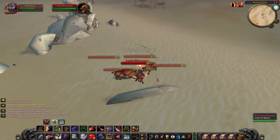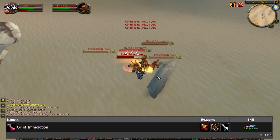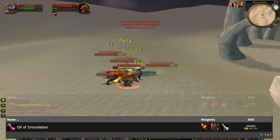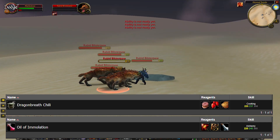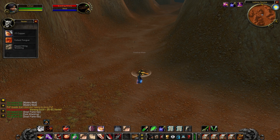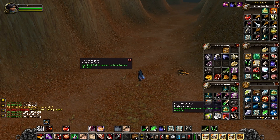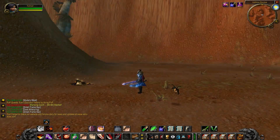Both consumables are easy to farm. Oil of Immolation costs one Gold Thorn and one Fire Bloom — a complete joke to farm, so you should always have it on you. Dragon's Breath Chili requires one Mystery Meat, which is everywhere, and one Flame Sack farmed from whelps in many zones. The whelp farm spots are great in vanilla and worth hitting while leveling. When farming for this video I got lucky and got the whelp pet on my first kill — it's rare and sells for good gold. You can also skin while you kill if you have Skinning.